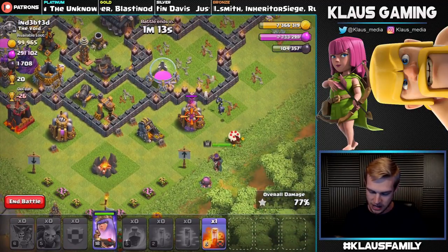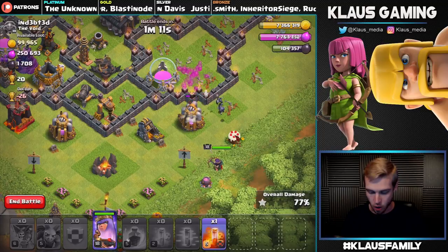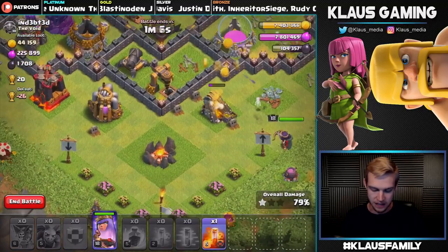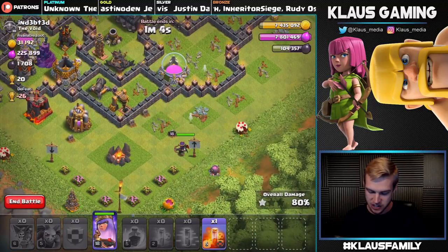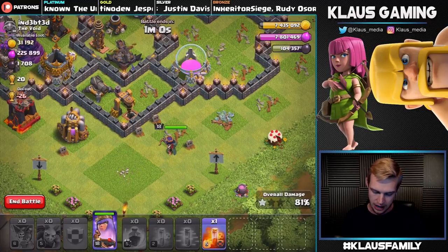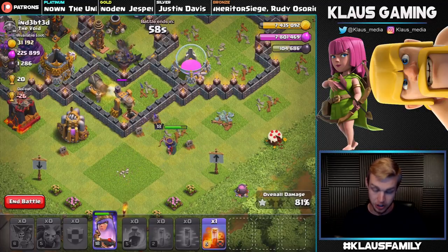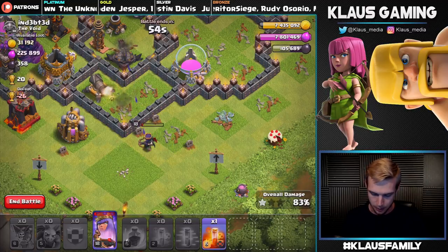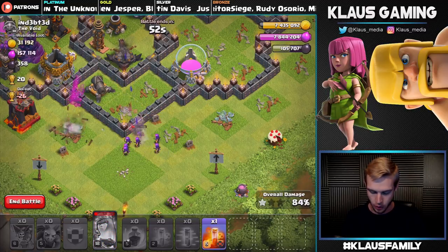We'll put the Queen on the far side and she's gonna make her way around this base. We'll grab that Dark Elixir drill and then hopefully even make her way through and get the elixir out of this collector. She's doing a great job. Wait — is she gonna go for the storage or the drill or the collector? She is getting the Dark Elixir.